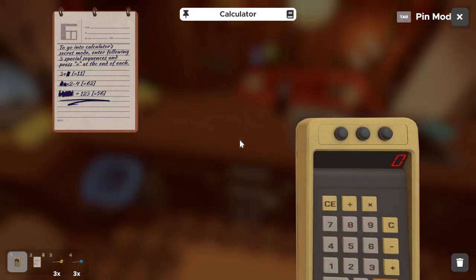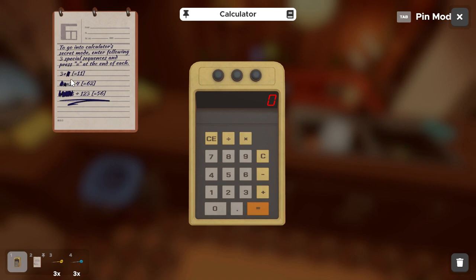Our first sequence is: three plus something equals 11. Pretty simple to figure out — we'll add three plus eight. So type three plus eight into the calculator. As it mentions, after we put the sequence in, press equals at the end of each. So three plus eight, hit equals, and you'll see it computes the 11 and turns our first light on.